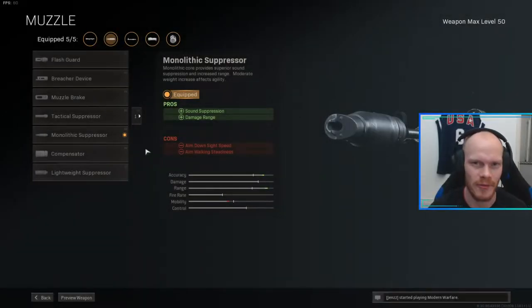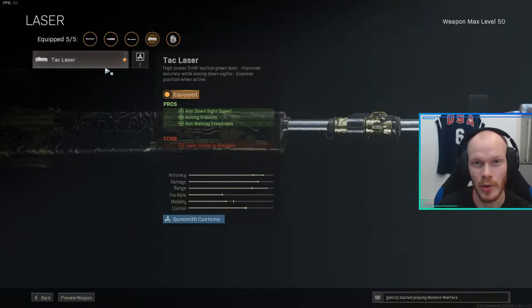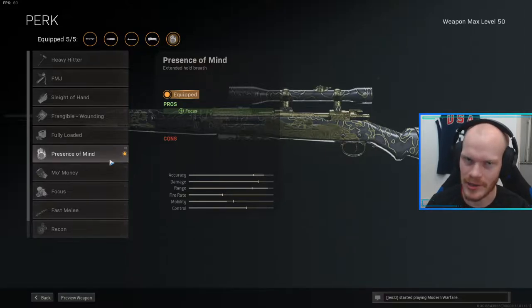Let's go into the class setup. Starting with the Kar98: the first attachment is the Monolithic Suppressor — this gives you sound suppression and extra damage range. After that, we're using the longest barrel for the most bullet velocity and damage range. The Tac Laser will improve your ADS speed a lot. Next up, the Sniper Scope — this is just the best scope for the Kar98, there's no argument for another scope. Last but not least, Presence of Mind — you can focus and hold your breath for such a long time, it's kind of broken to be honest.